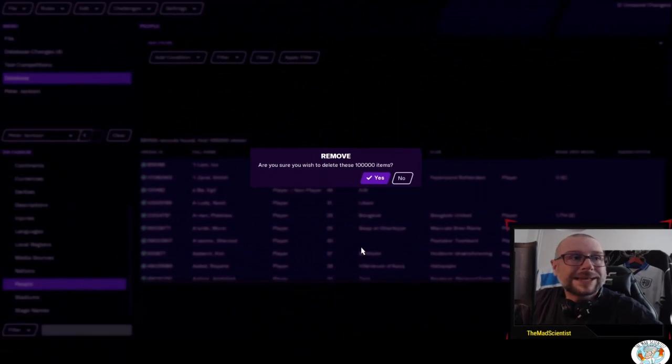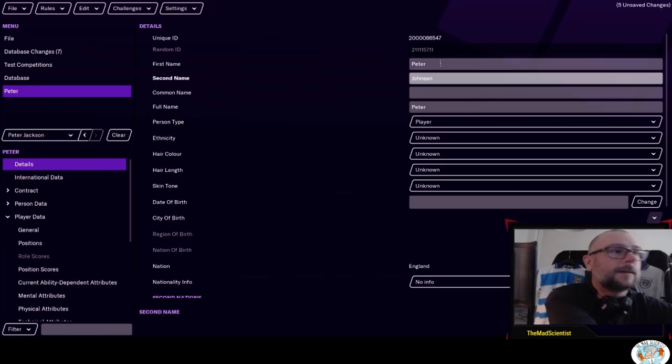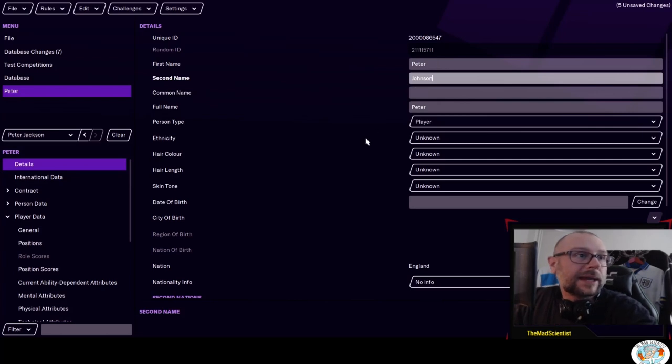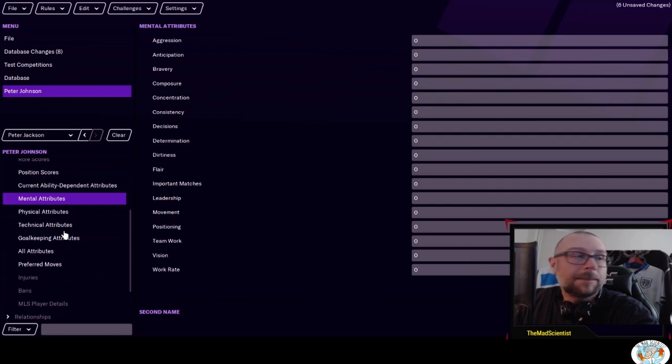First of all, I cleared and emptied every current player from the database and also most of the non-players. Then I started adding players with fictional names. What I did then was I copied player attributes from the current player database — for example, I could copy Eden Hazard's player attributes, assign them to Peter Johnson, and that is what I have done with every single player.